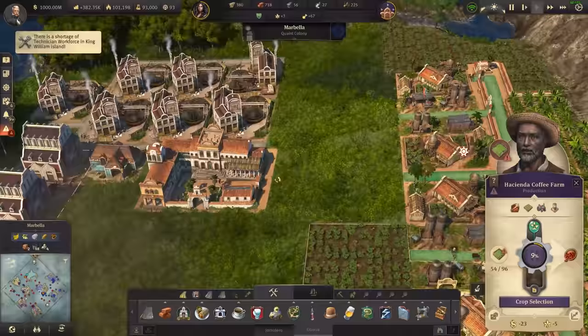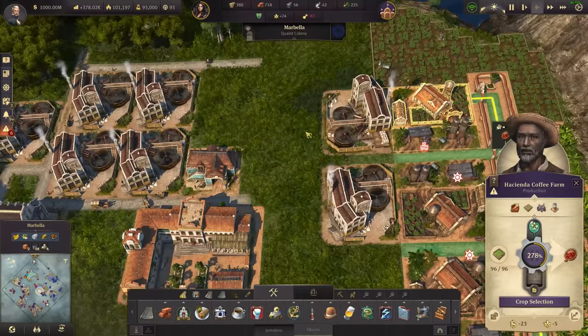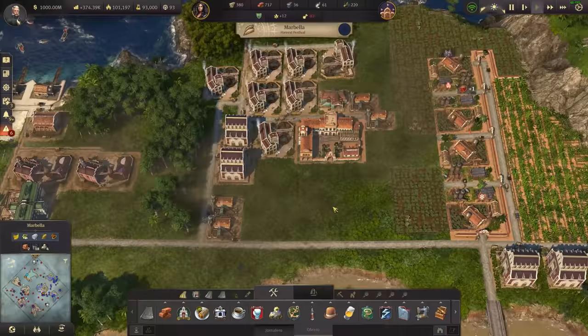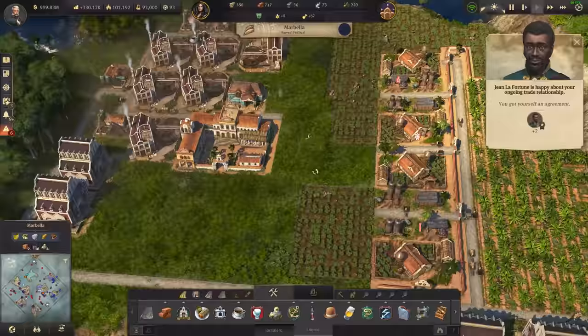I've got four fertilizer factories bringing dung in from a trade route, and then they're just taking it in and making the fertilizer here for the farms - for the coffee plantations so that we can supply the roasters. That was a long-winded way of explaining all that, but now I'm getting to work on the actual Hacienda.